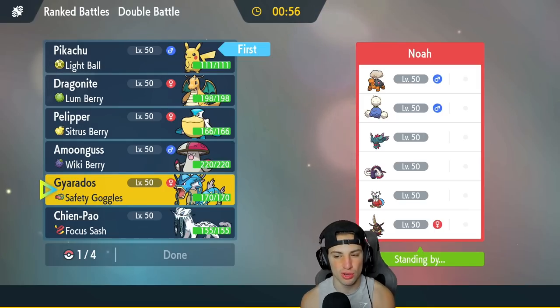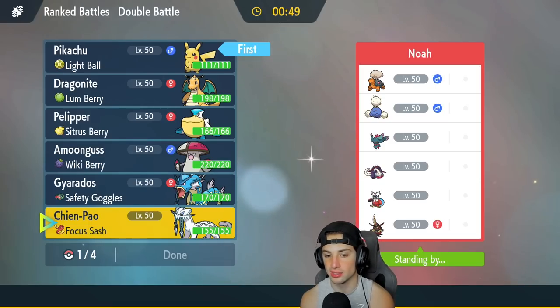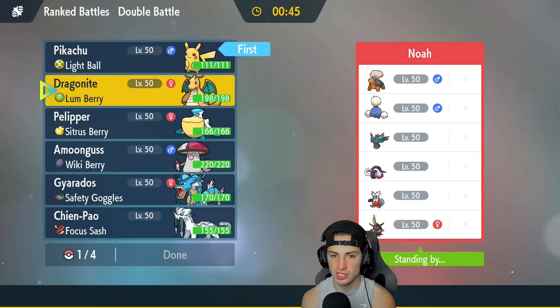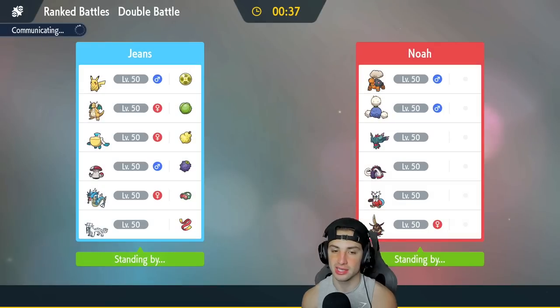Thinking through the lead: Shen Pao's not bad — we've got Fighting moves and the Focus Sash. I could also go Dragonite, Fake Out, pop a Tailwind and take speed control. I like that. We'll go Pikachu and Dragonite up front, with Pelipper and Chien-Pao in the back.